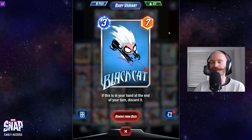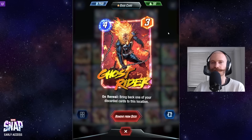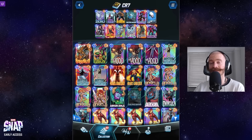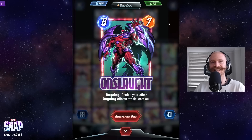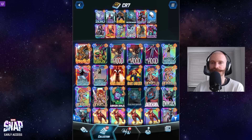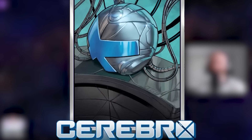We have Black Cat, which is one of the stronger cards in this deck as well, because we can cheat her back out with Ghost Rider at just 4 mana. That means for 4 energy, we're fairly consistently getting 10 power on the board, and that can still receive Cerebro buffs. Onslaught can also be pretty amazing in this deck, doubling down on Cerebro and Mystique effects. Or sometimes, with the help of locations, we can cheat out Onslaught early on. Mystique copies Onslaught and then we play Cerebro on top, activating Cerebro a total of 6 times.